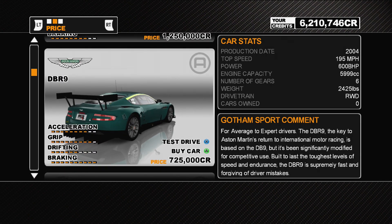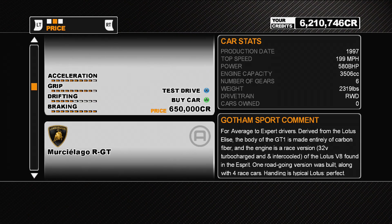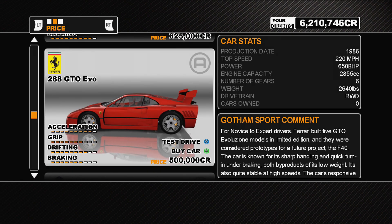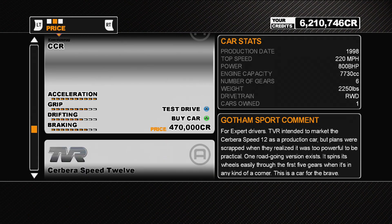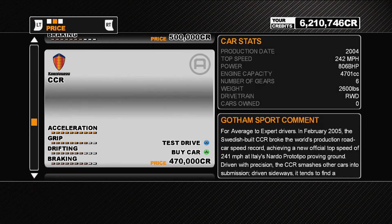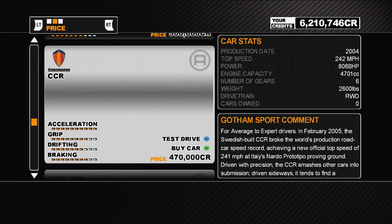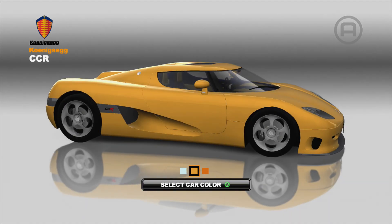The DBR9 is pretty lacklustre in the group. The Lotus Elise GT1 isn't a bad car at all. The Murciélago RGT is quite average, and the R390 GT1 is a bit lacklustre. The 288 GTO Evo is pretty good, and we do have the Koenigsegg CCR that I haven't used yet. It's probably not the best track for it but I might just use it anyway - very cheap actually, 470,000. It's got the most power here at 806 bhp.